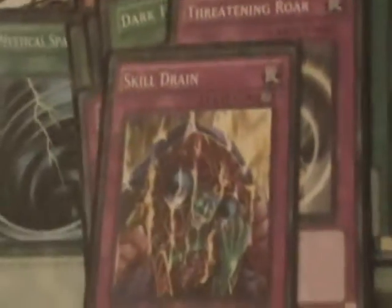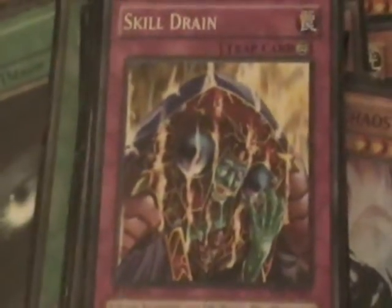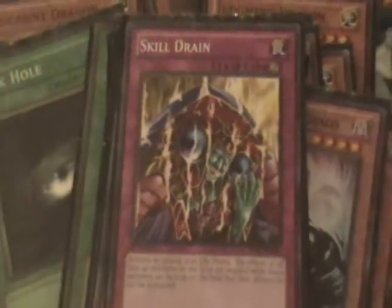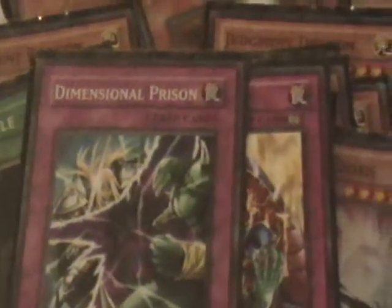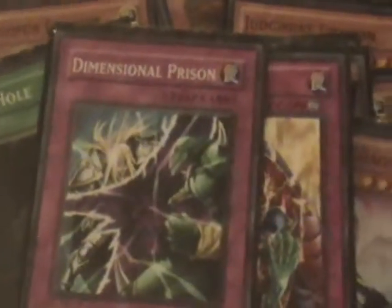A lot of people say I don't need Skill Drain in this deck, but this is basically a stall tactic. Not only that, but if people try to deck you, you can hit this and cut out all the milling, leaving you at a stalemate with your opponent. Plus you can still bang out with the monsters because all of them do have decent attacks. One Dimensional Prison — I could use one more. I could probably replace the two Sakuretsu Armors with two D-Prisons, but for now it's one D-Prison and two Sakuretsu Armors.